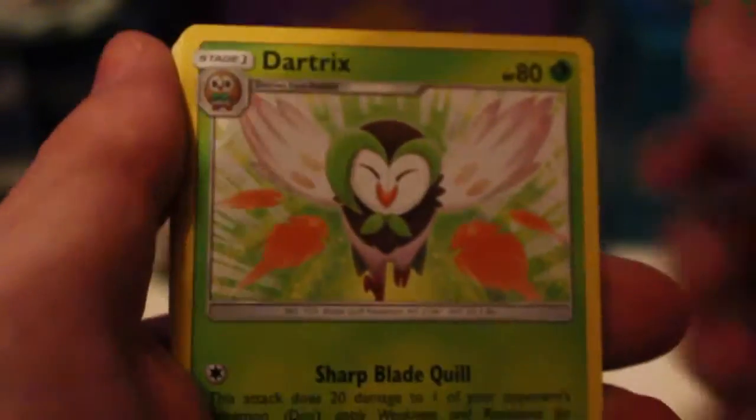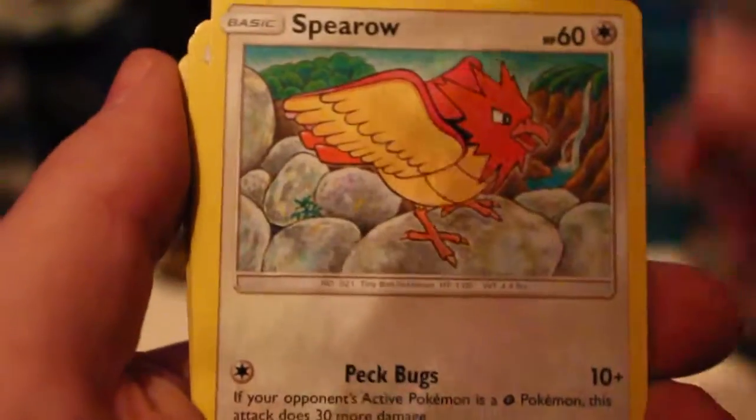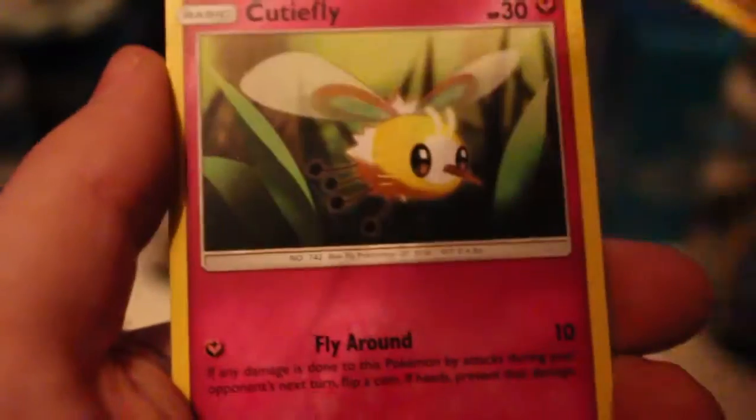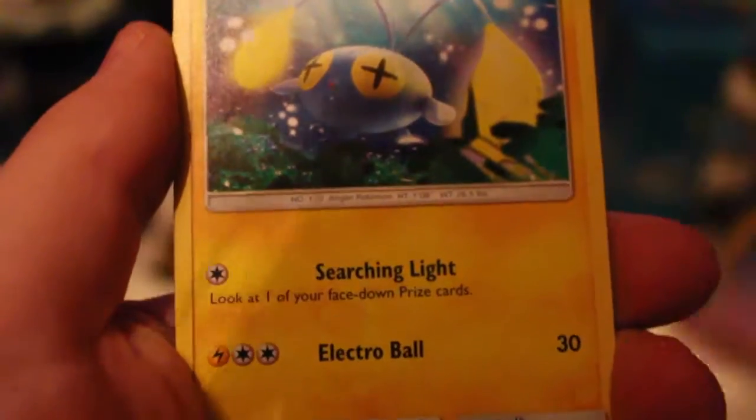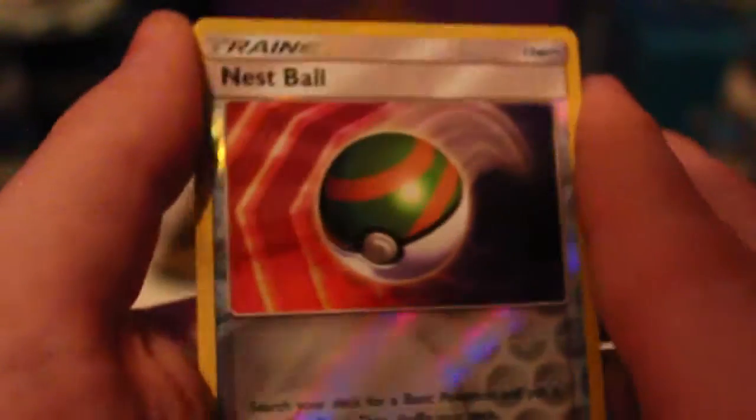So we got water energy, Dartrix, Poké Ball, Grubbin, Psyduck, Spearow, Dratini, Cutiefly, Chinchou, Reverse Nest Ball — that is nice — and the rare is a Lanturn. But that Nest Ball, that's amazing.